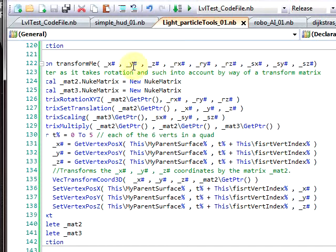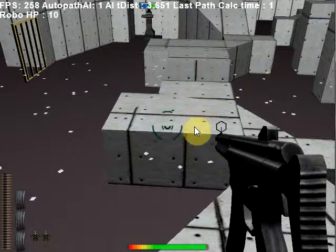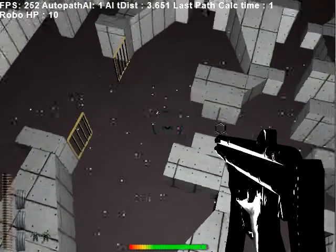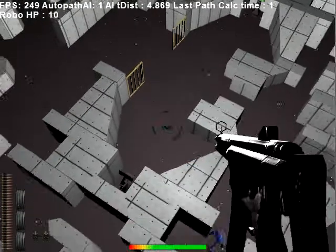This is like a delta — your delta position, delta rotation, and delta scale — and it applies that through a little bit of matrix math. Anyhow, that's not the coolest bit. The actual item running is the container entity, which is actually spinning, and you can see that effect here.